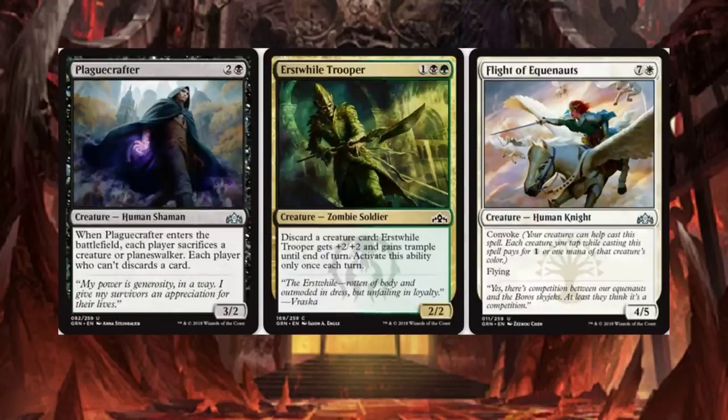Limited bomb — though maybe not bomb, but it'll be good. Plague Crafter is a 3-drop. When it enters the battlefield, each player sacrifices a creature or Planeswalker. Each player who can't discards a card. It is each player though, so it's kind of brutal. Maybe a token strategy, or just something you want to dump into your graveyard because you're going to bring it back anyway.